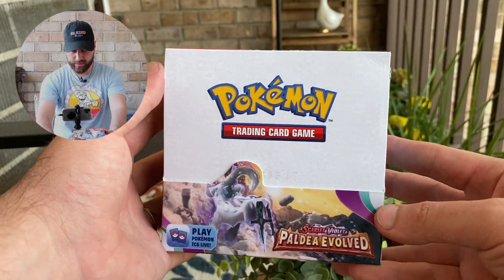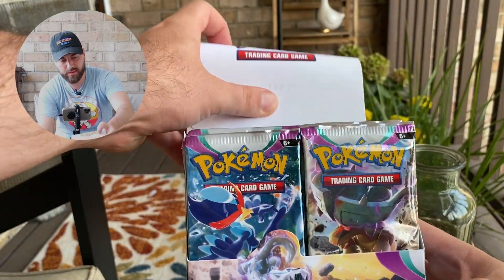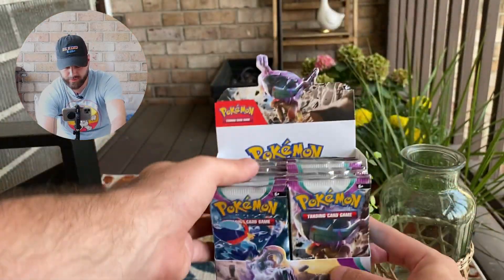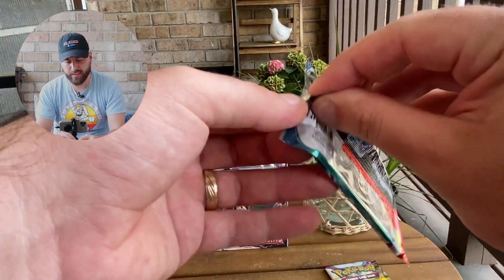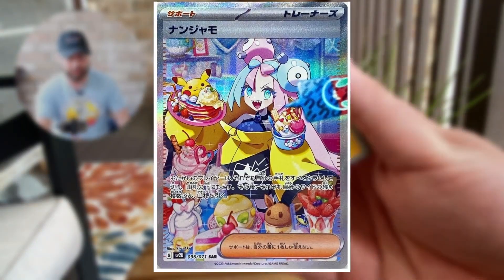Let's crack this thing open. As you can see here, the booster box looks really, really nice. Let's jump into this first pack — we'll have the Quackleva pack. Now in this set, it actually has some really cool cards, some awesome character rares, and then it has a full art Iono, which a lot of people are chasing.